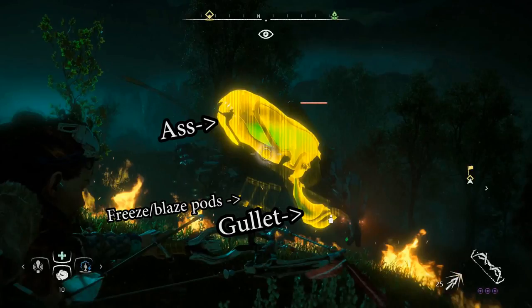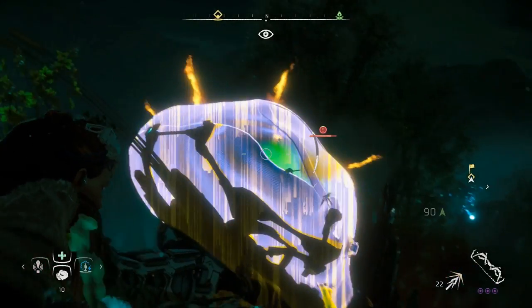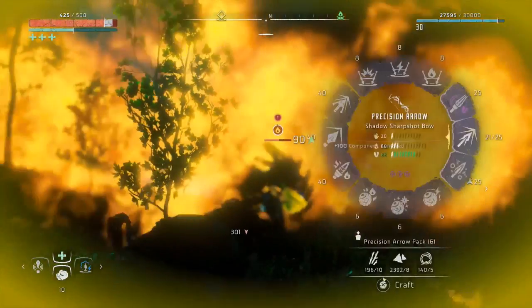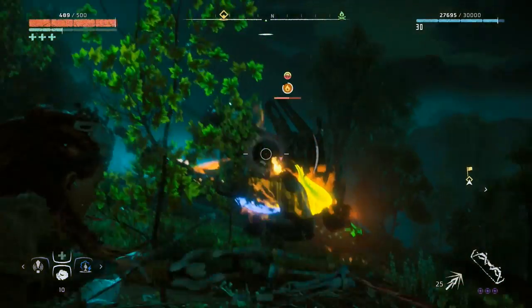You're generally going to be shooting the ass or the gullet, because if you do that enough with your normal arrows, it'll explode. It does a lot of damage in a wide area, and it also automatically engages fire elemental damage onto the bellowback, and also things that are around it.